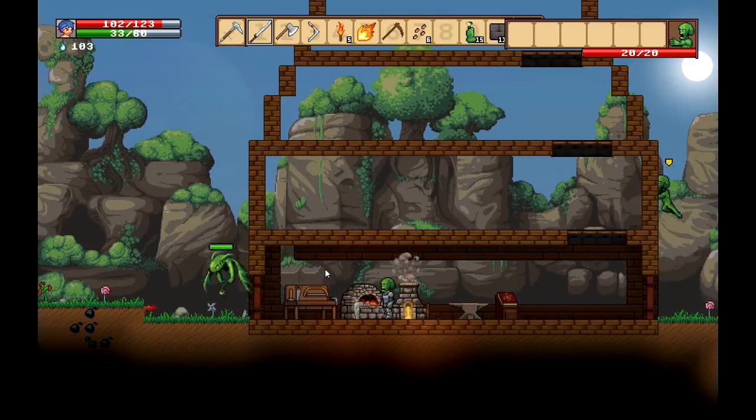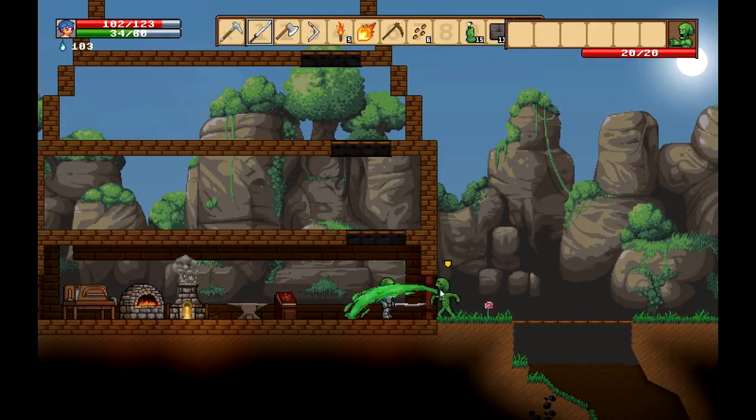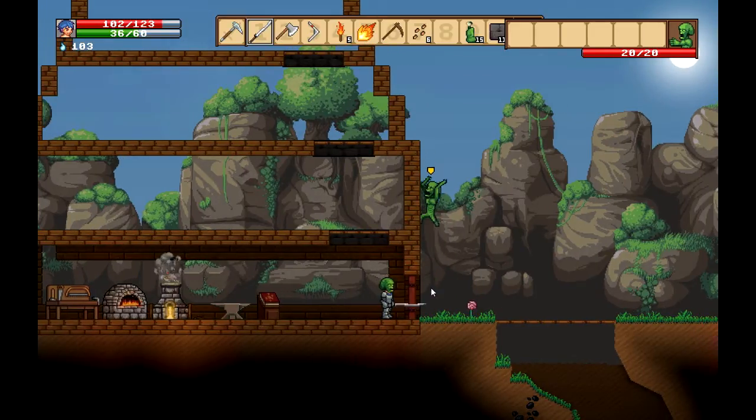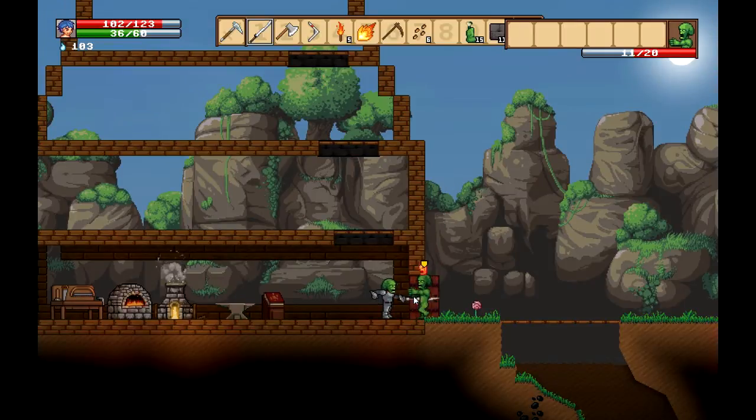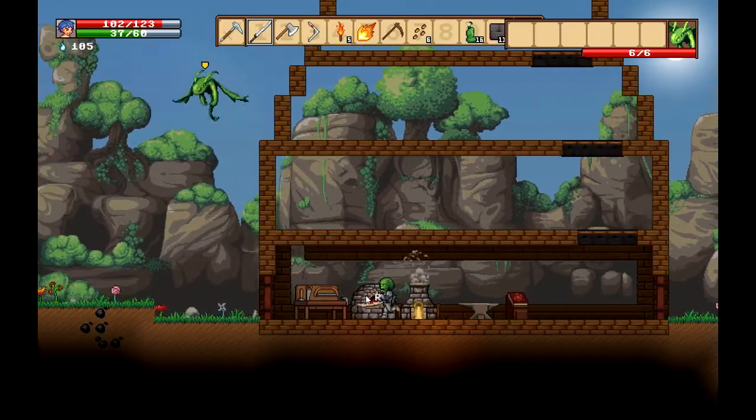I've got a bit of gold. I'm not sure exactly if you can make gold armor, but I wish you can. Also, they can no longer hit you through blocks, and that means you can no longer hit them through blocks either. It makes the game a lot fairer.